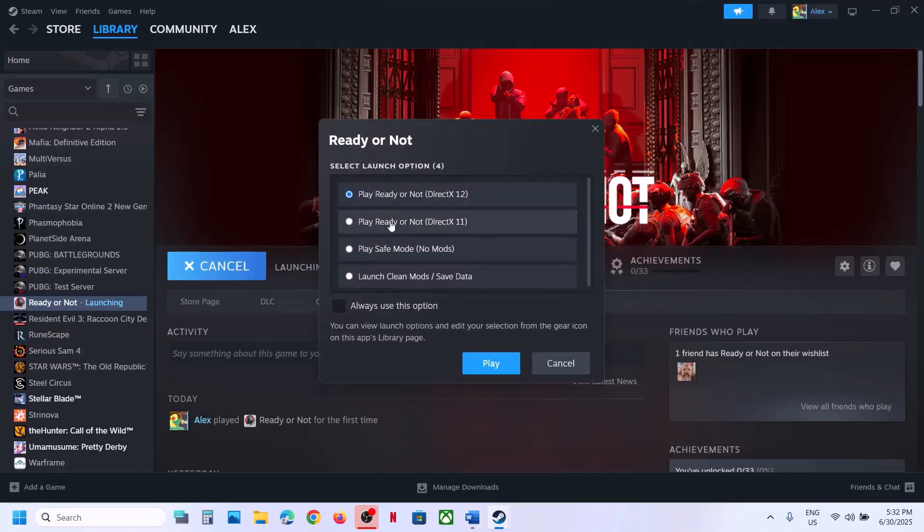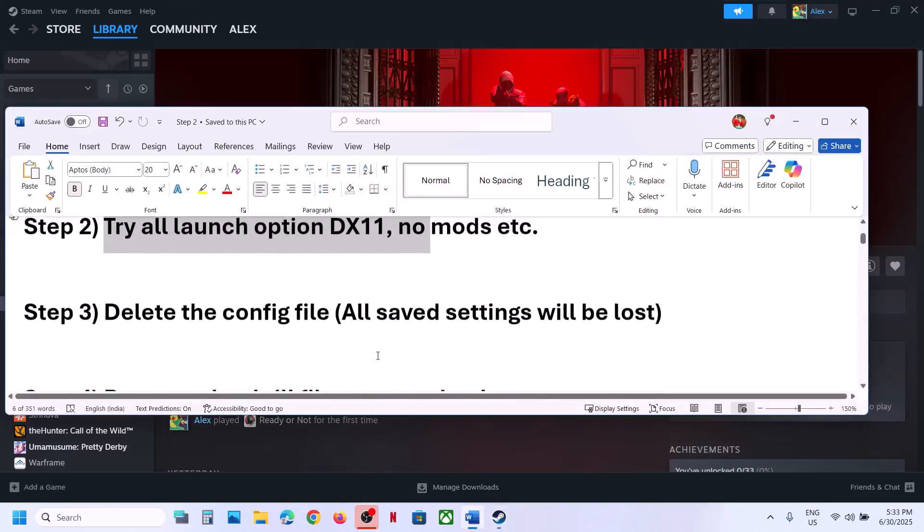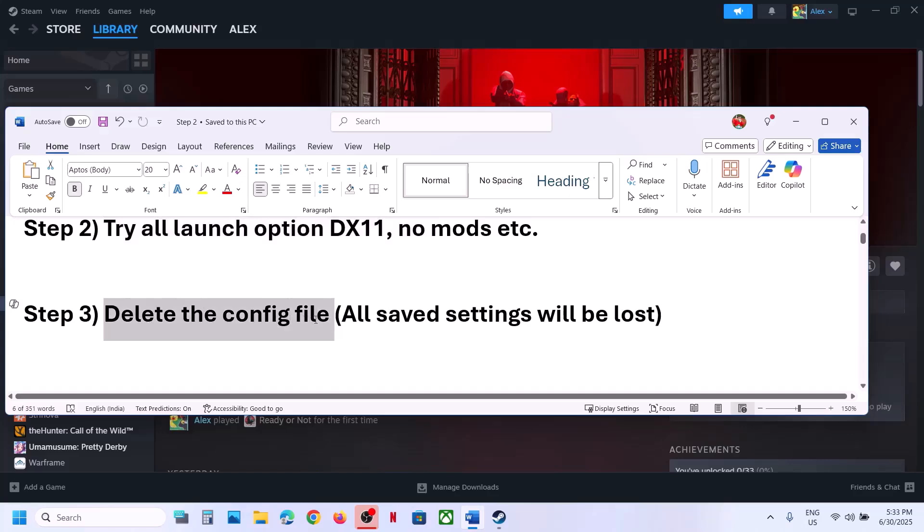The next step is to try all launch options. When you launch the game it gives you these options — you can try 'Play Ready or Not DirectX 11', try 'Play Safe Mode No Mods', try 'Launch Clean Mods Save Data', and you can even try DirectX 12. Try all the options one by one and check which one is working for you.